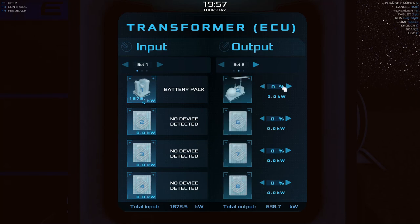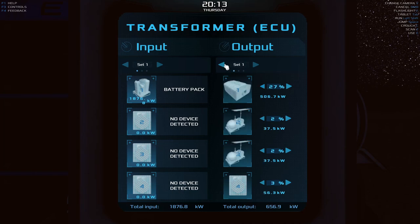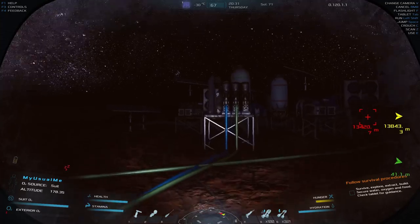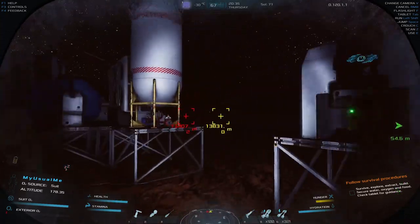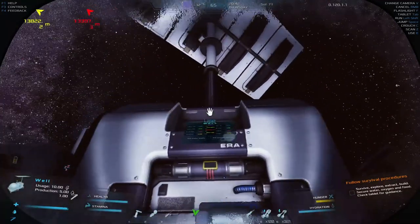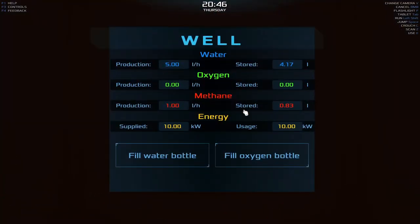Set number two is the methane generator. I'll give it 18 kilowatts — and 1% is all I can give it. Go back to set two and make sure I'm not screwing over this. You know what, I forgot about number four — that's normally where I plug in my rover. I could have plugged the methane generator in there. That's fine, it doesn't matter. Let's see if we're producing methane. We are producing methane now.